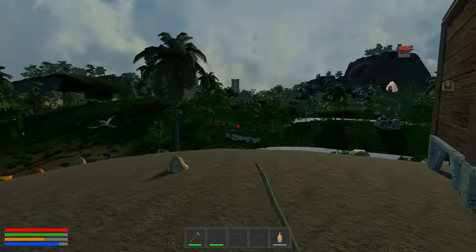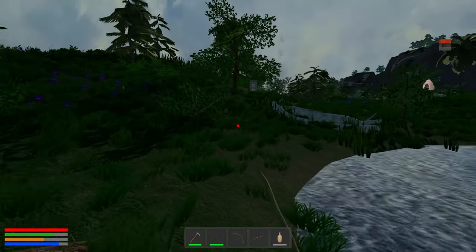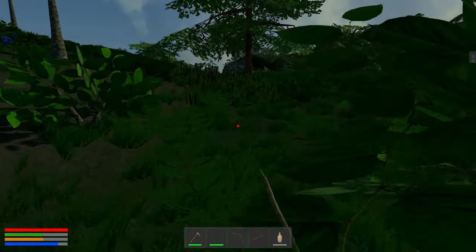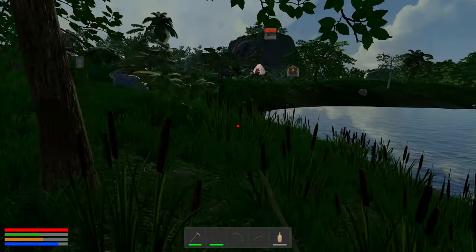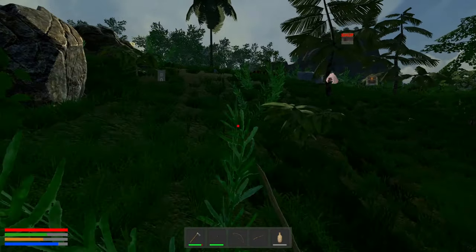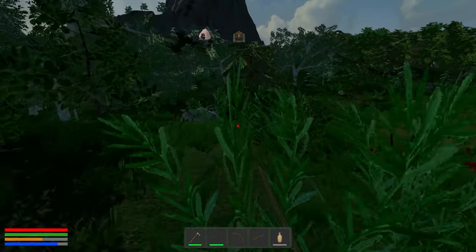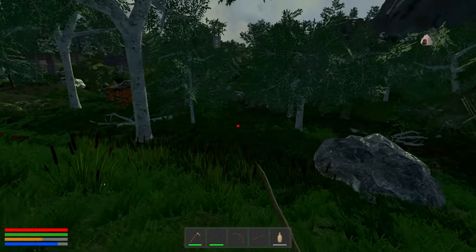We've got our stick and we're on our own now. No friendly wolf to come to our rescue. Iron is the call of the day so we can make a bucket and give him some water. Because he might die on us. Watch out for spiders, listen for wolves.